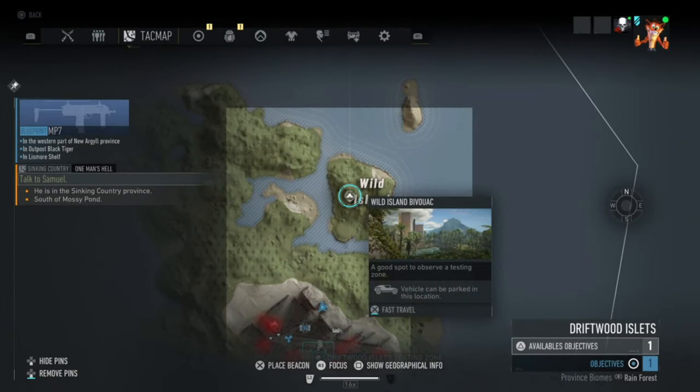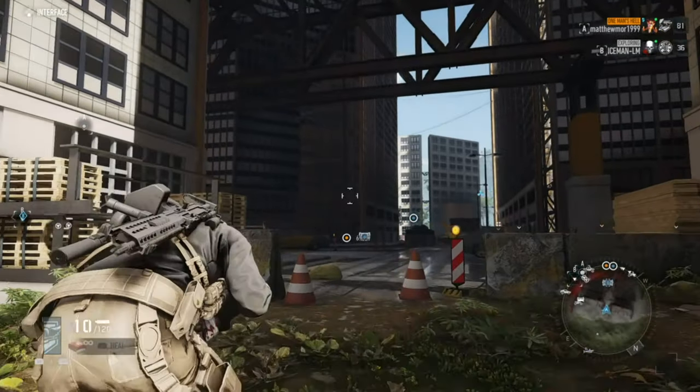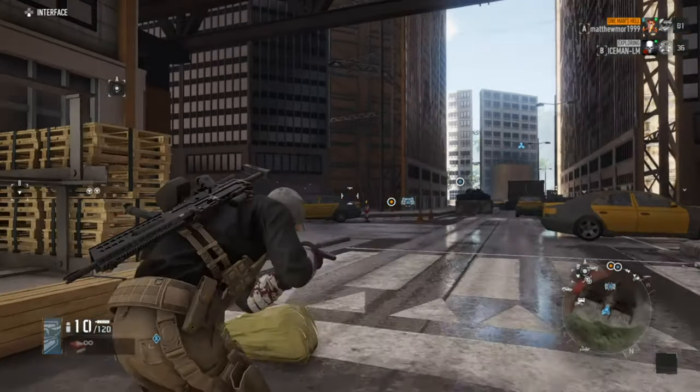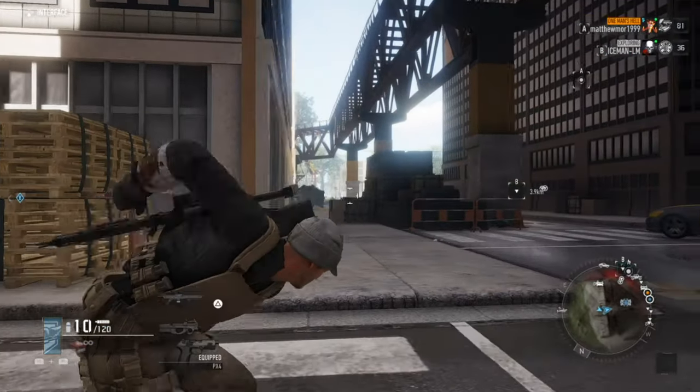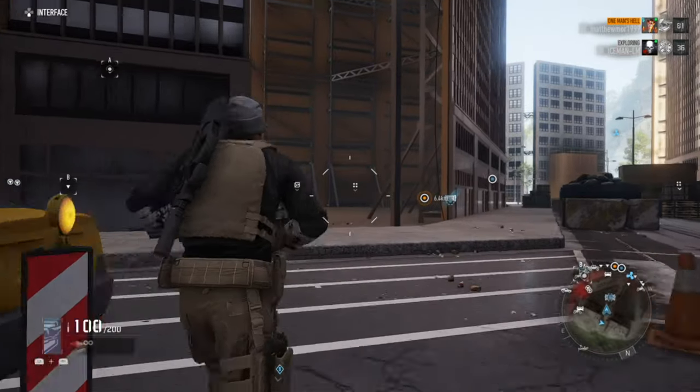The best way to do this is to get on this island and then just walk over and go and receive it, because you don't have to find the base to get this blueprint — it's only just right here.